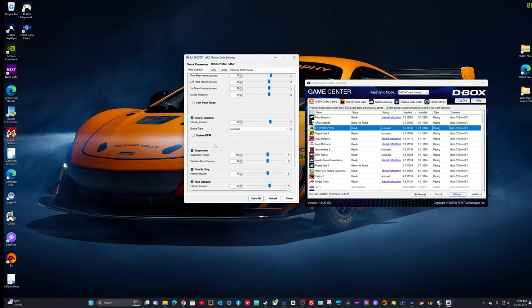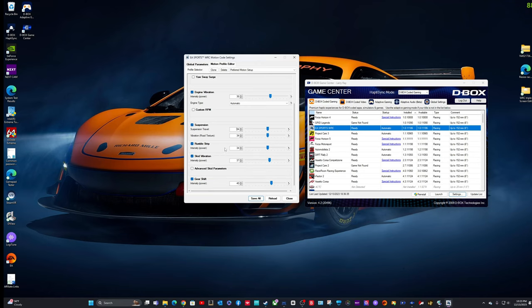I absolutely love this system. I came from a Next Level Racing V3, which was a 2DOF seat mover — going to 3DOF with the whole rig moving is night and day compared to just pushing your seat around. That system was three grand and broke after three years. They offered me a replacement at cost, roughly two grand, but I didn't want to put five grand total into it, so I looked elsewhere and ended up here with the D-Box.